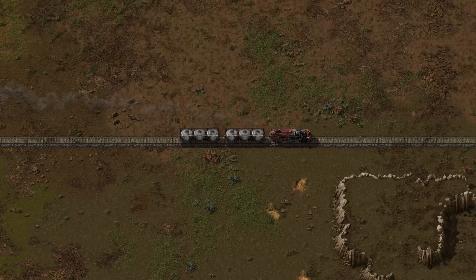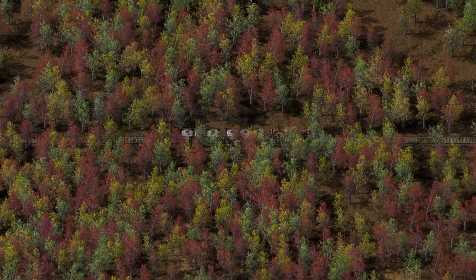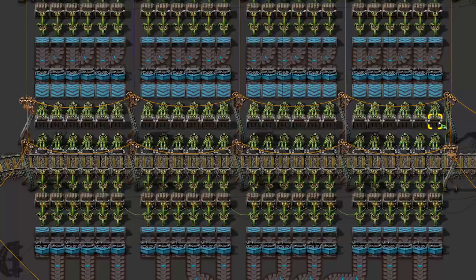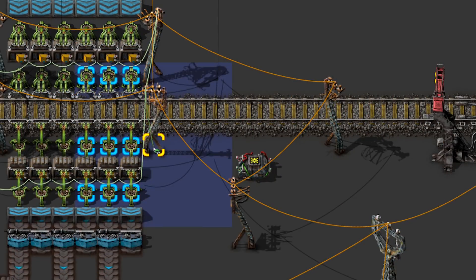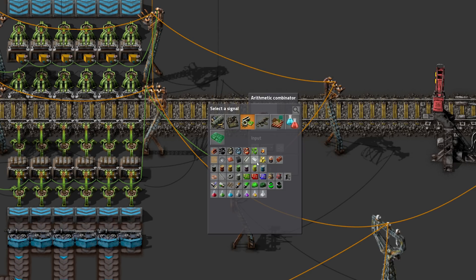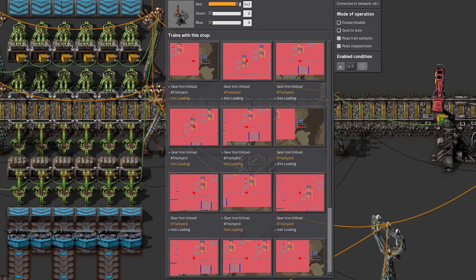But what can you actually do with this that is useful? Well, by connecting all chests together with the same colored wire, they will output and add together the contents stored in them. Now we always know how many items are waiting in a station to be processed or transported away. We technically only need to fill a station if it gets nearly depleted, so turning the train stop off whenever the station still contains enough resources is useful to keep trains from driving around unnecessarily.